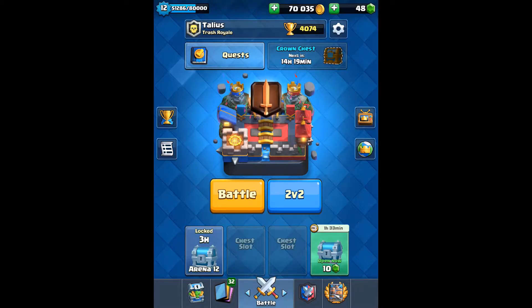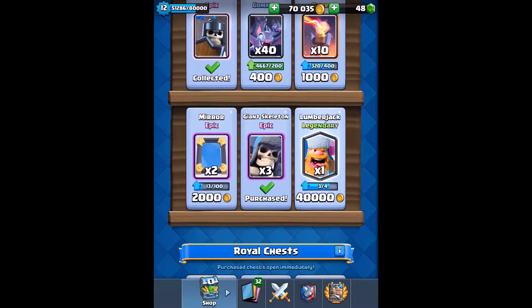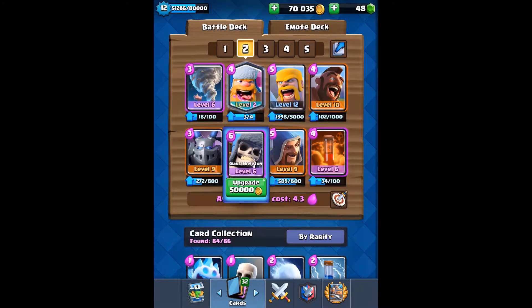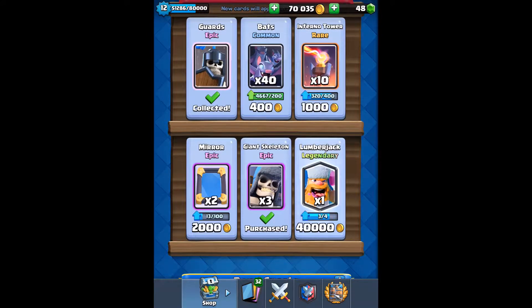I have 70,000 gold and I went over to the shop and bought some giant skeletons, but there is also a lumberjack here. I finally got enough giant skeletons to upgrade him to level 7, but it costs 50,000 gold and I only have 70,000, so I can't upgrade my giant skeleton and buy a lumberjack. I'm going to have to buy the lumberjack while he's still available, and then gain more gold to eventually upgrade my giant skeleton.